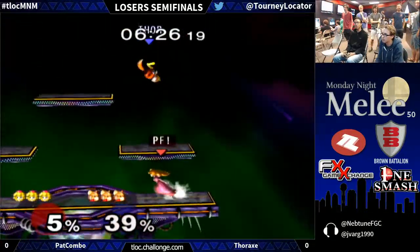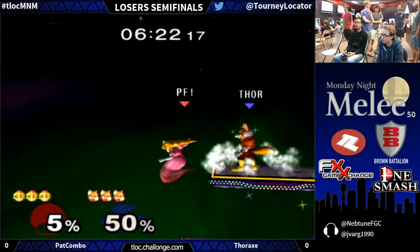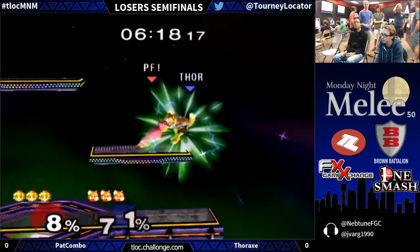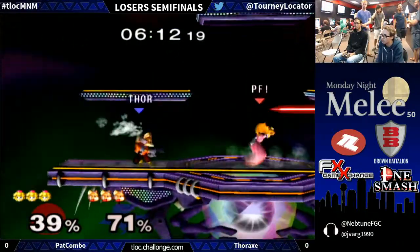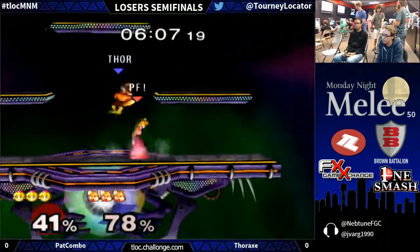We're seeing a lot of Thorax with these same ideas — crossing up, using Shine. It's so integral that he hits the Shine afterwards, because if not, he's still within range for that Down Smash to come out and take him in. Pat tried to go ahead and punish Thorax's recovery on the platform. Some nice little movements near the ledge allowed Thorax to snag that back air before Pat could put on some punishment.